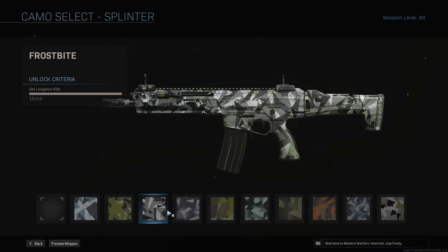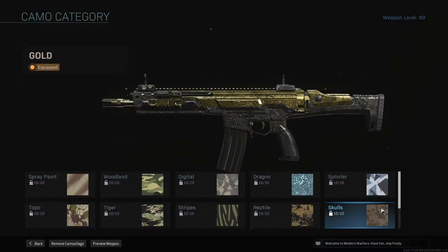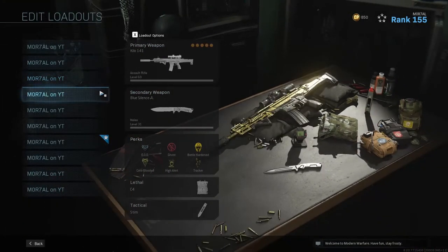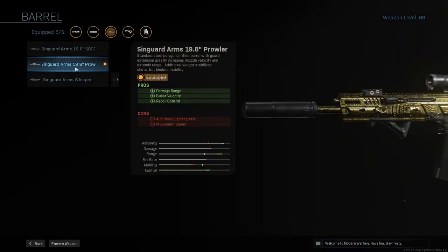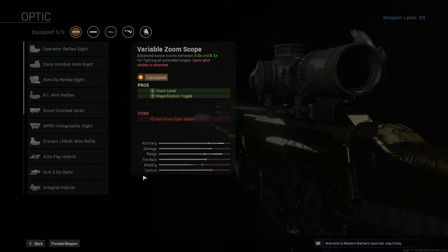Then we have Splinter. For these you need to get long shot kills. I would recommend playing either Ground War or Shoot House because you can shoot across the middle lane from spawns to get long shot kills. I have a gun set up for this as well. I have the monolithic suppressor for damage range and sound suppression so people won't rush you from behind. Then the Syngard Arms 19.8 inch Prowler for more damage range, velocity, and recoil control — it helps a lot with automatic weapons going for long shot kills.